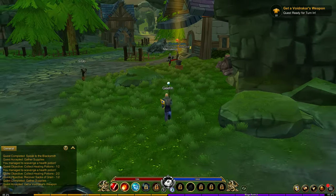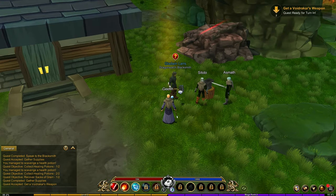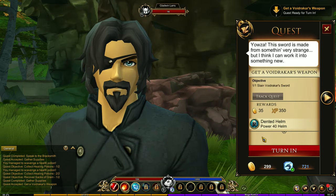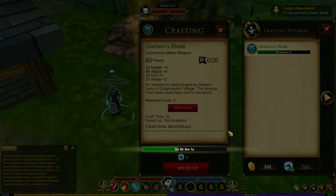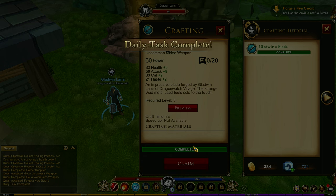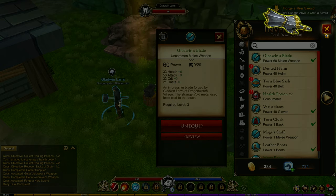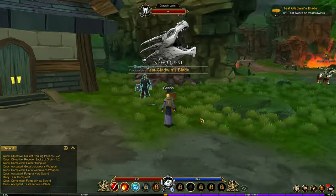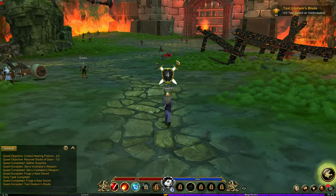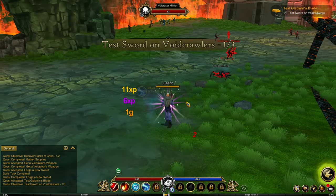The cash shop isn't that pay to win, and that's just my opinion. I know some people that tell me there's no such thing as not that pay to win - you're either pay to win or not. Turning in. Now I need to use the anvil. We're crafting - why is it a sword, we're using a staff. That's complete. Equip the sword - now we're using a sword. Talk to Gladwin Lars, turning in. New quest: test sword on void crawlers. It doesn't matter if we're using a sword or whatever.